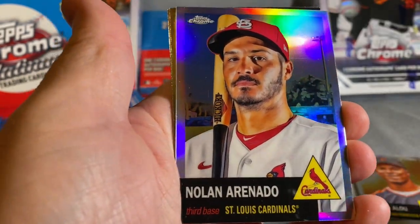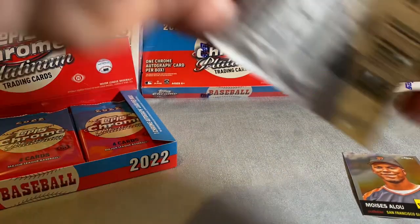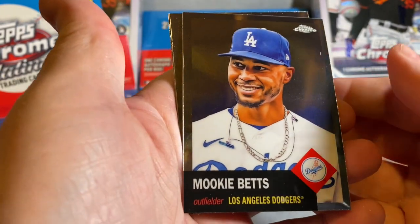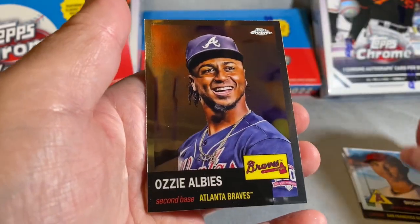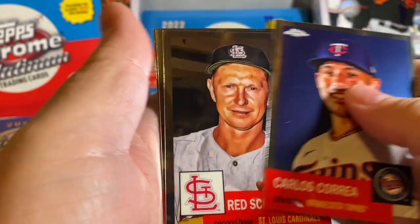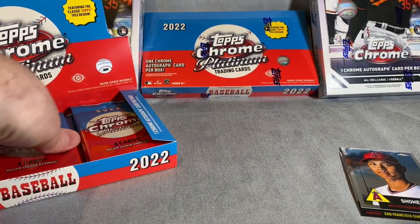Austin Meadows, no numbered card there. Rookie card Sean Murphy — very cool. They've got the normal mini diamond refractors and then they've got some that are like platinum twall cream rose gold — that's one name for one refractor. Shohei, a little love. Pretty sure Shohei's got the American League MVP locked up already — this is what, middle of August? Aaron, red. Hub Fuller — no color. Let's see some color here.